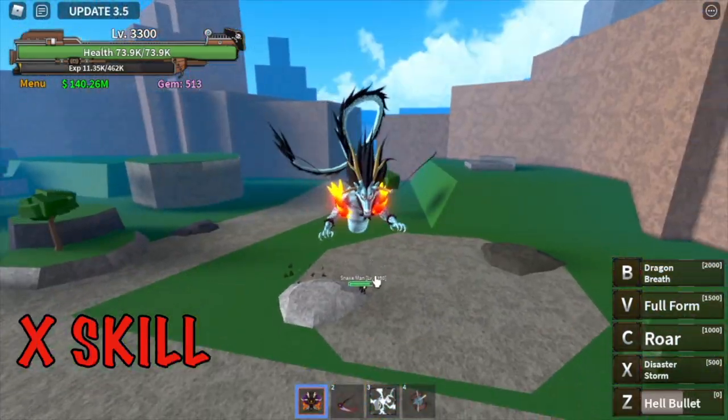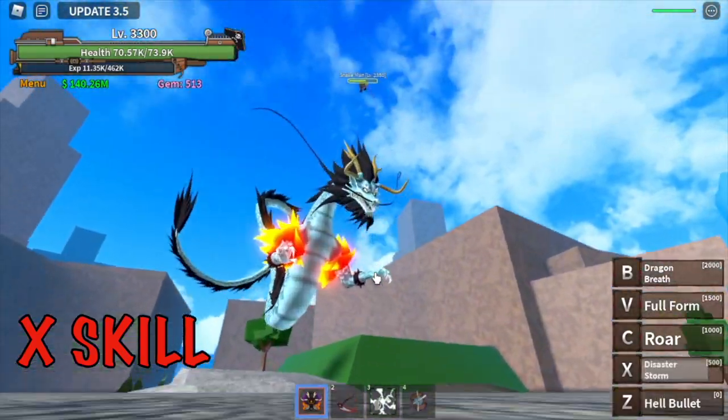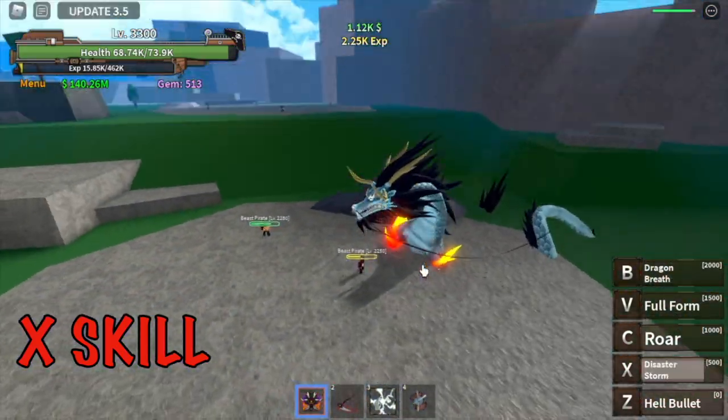For the X-skill, I think this one's better. This one's better for comboing your enemies — the new X-skill. Next is the Z-skill.